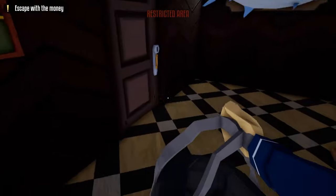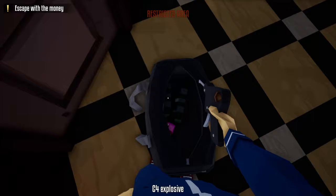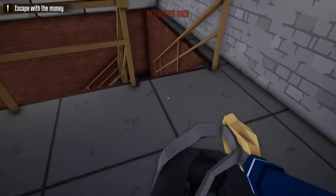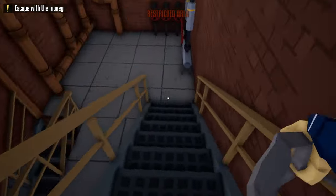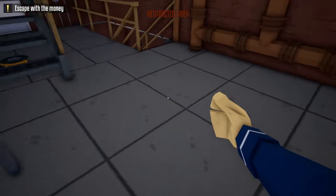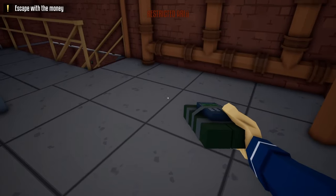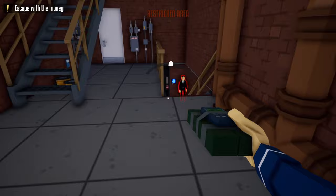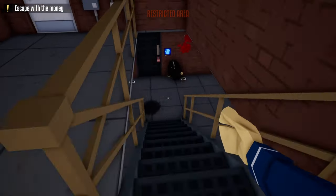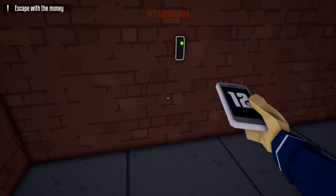Next, grab our duffel bag and unlock this door to the left. After unlocking this door, we're going to head down this hallway and down these stairs. Now once we get to the bottom of the staircase, our next goal is to arm a C4 and throw it at the two guards at the bottom. It should take them both out — grab their phones and do the check-ins.